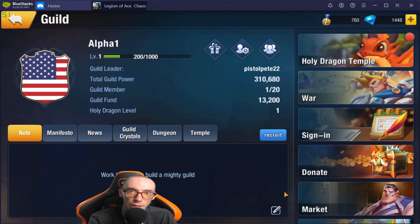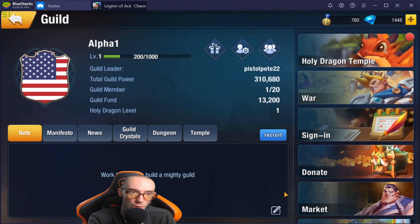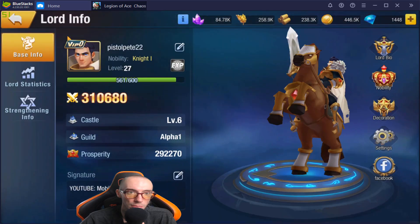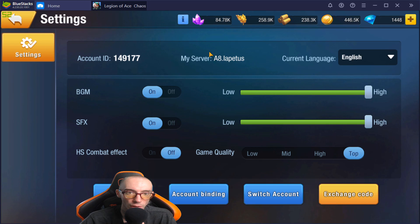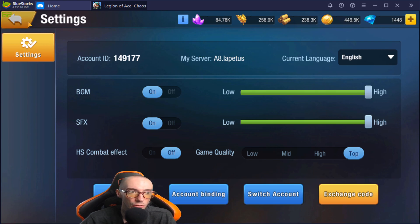I did create a guild, so if you would like to join my guild please do so. It is called Alpha One — brand new guild. I am very lonely as I am the only person in the guild right now. The only thing that stinks is you can only have 20 people. All the other guilds were filled, so I had to create my own. If you want to join me, this is it: Alpha One. You will need to be in my server — I am in Lapidus.